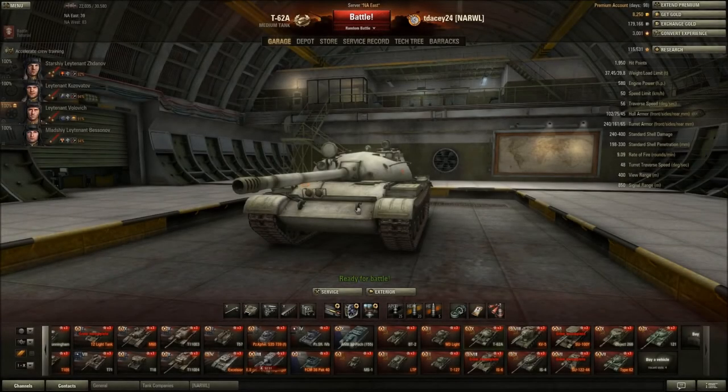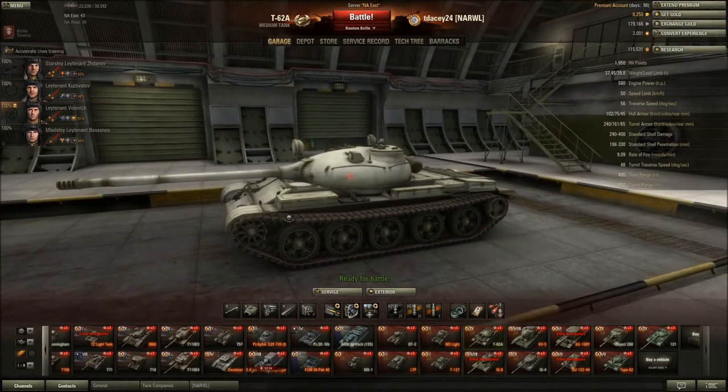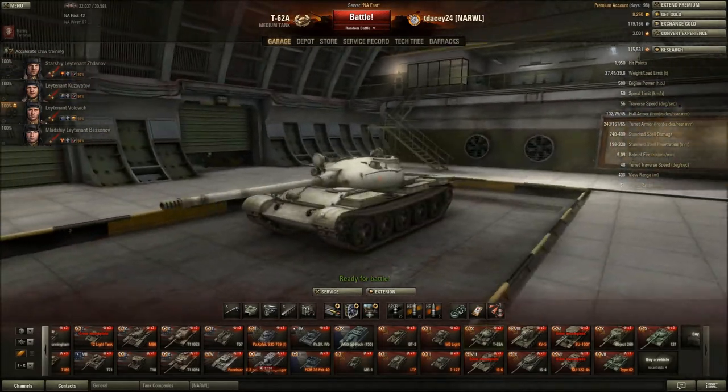Hey, what's up World of Tanks community, coming back to another World of Tanks review. As you see right here, it's going to be on the T-62A. Now this particular tier 10, the Russian tier 10 medium, is one of the most generic mediums you're going to find on the battlefield.